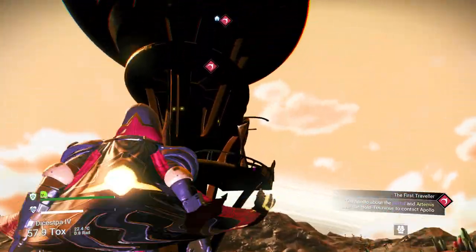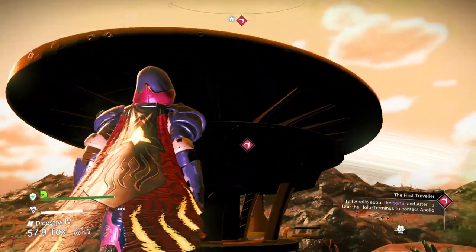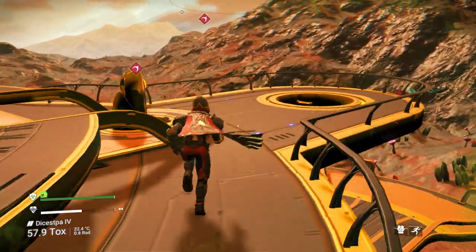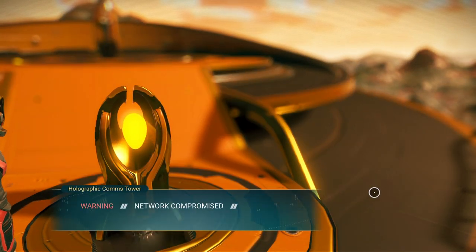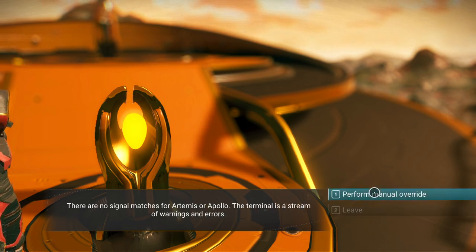Let's get up to the hollow terminus now. How's our jetpack doing? Can we get all the way to the top? Yes! It's always good to have that all the way upgraded enough that you can do that. Warning - network compromised. Oh, there are no signal matches for Artemis or Apollo. The terminal is a stream of warnings and errors.